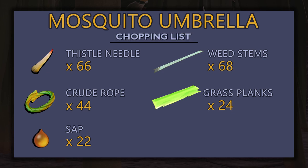For our Mosquito Umbrella, we're going to need 66 Thistle Needles, 44 Crude Rope, 22 Sap, 68 Wheat Stems, and 24 Grass Planks.